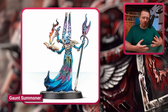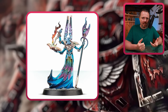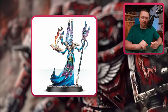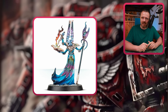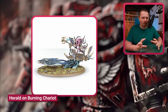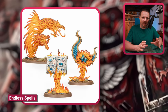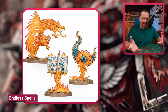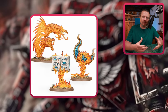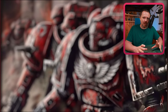Tzeentch of course comes with a bunch of books here and there. First, you have the Gaunt Summoner holding a book and stabbing it with a dagger, which looks pretty cool — a nice combination for maybe a Sorcerer or Terminator Sorcerer. And you have the Burning Chariot, which comes with a load of books on chains. And of course the Endless Spells from Age of Sigmar — it has this massive book wreathed in flames, which looks really cool. You could put this on the back of a rhino or predator and make some really cool Word Bearers vehicles.